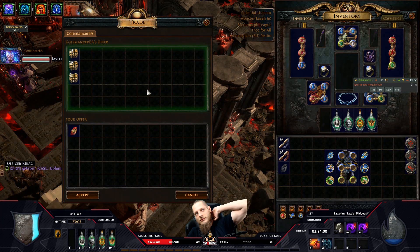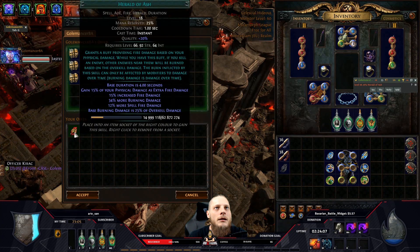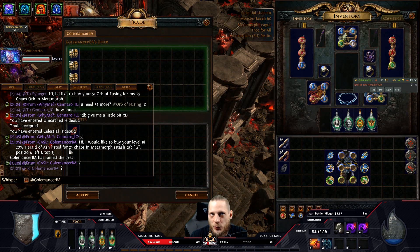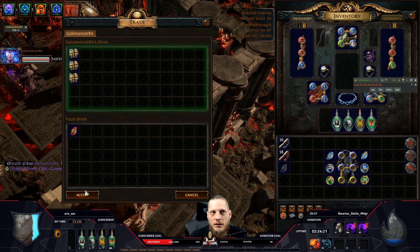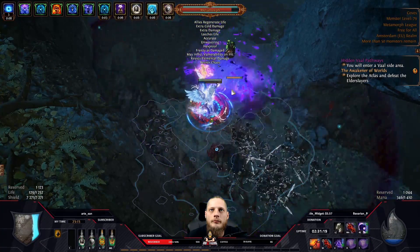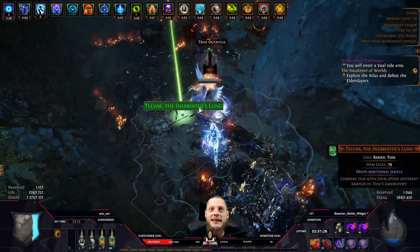Someone wants to buy a Herald of Ash for 25 chaos. This is a Herald of Ash, this is 25 chaos. Oh, what is that? A six-link Lion's Eye Glare.